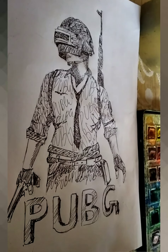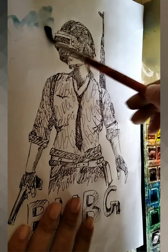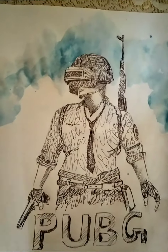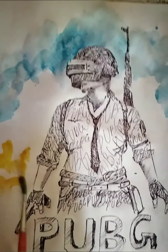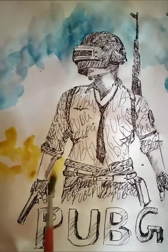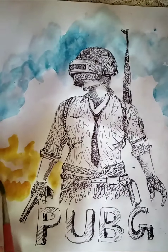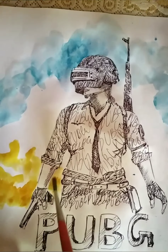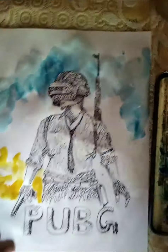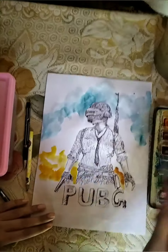We can fill the colors accordingly. First of all, I am going to make the sky. The sky is done. Now we can make some fire. I am doing this simply with a normal brush and watercolors. Here it is orange.